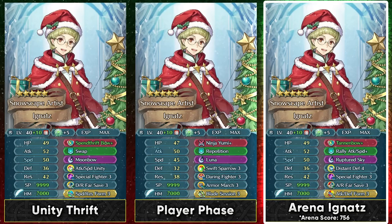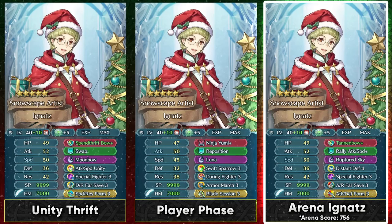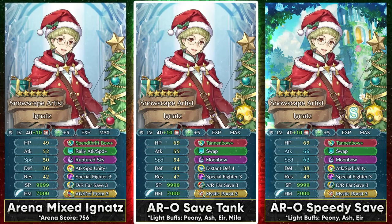Ignaz can get the true damage with Ninja Yumi, which is pretty nice. Again, this is not the most optimal build but still an option if you want to build a player phase Ignaz. Because he can be used in Arena due to his 185 BST scoring, he can be built up with Distant Defense 4 and Attack Defense Form. You're going to be facing a lot of ranged units in Arena, and a far safe unit like Ignaz can certainly help you retaliate back with Special Fighter. Distant Defense 4 can neutralize any buffs those units might have, and in Arena people are going to be running rally skills and visible buffs so Distant Defense 4 gives really nice value. Spenthrift Bow is also an option to get more resistance through its attack debuff, and Attack Speed Unity is again an option if you want to outspeed more units and secure natural doubles.